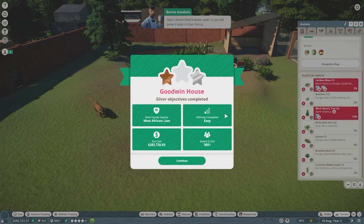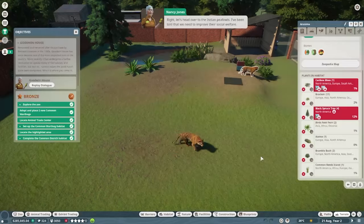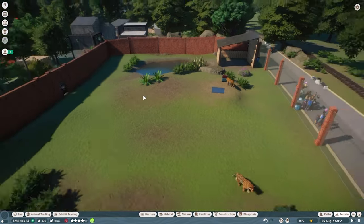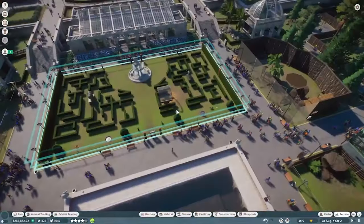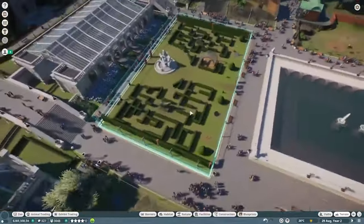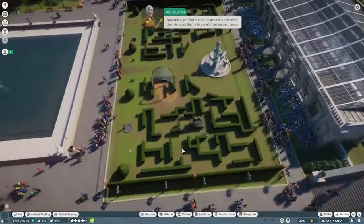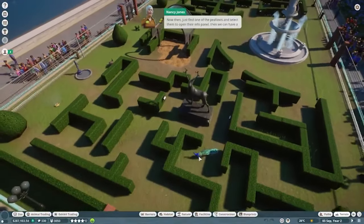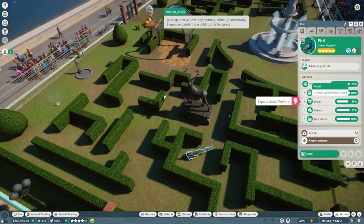Nancy jokes that good fences make good neighbors — doubly true when one neighbor is a Bengal tiger. The tigers look happy enough that they probably wouldn't leave even if there were a hole in the fence. Next, Nancy tells us to head over to the Indian peafowls to improve their social welfare. It's a beautiful enclosure with lovely hedges — we drop in and select a peafowl to open its information panel.